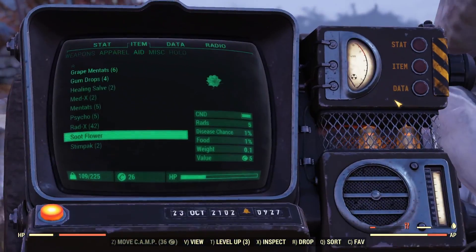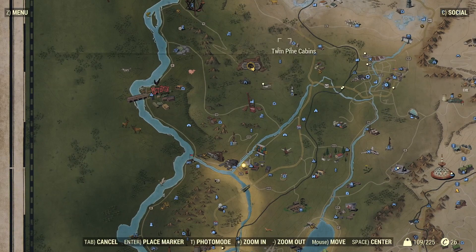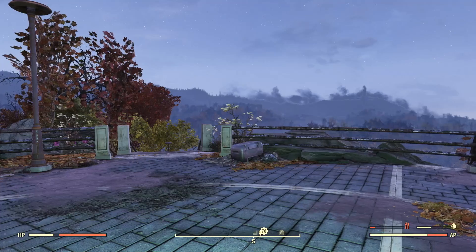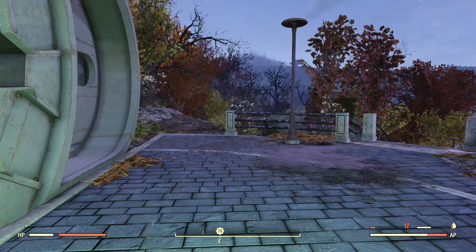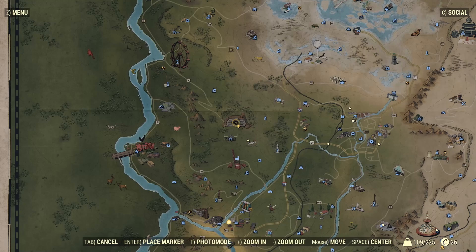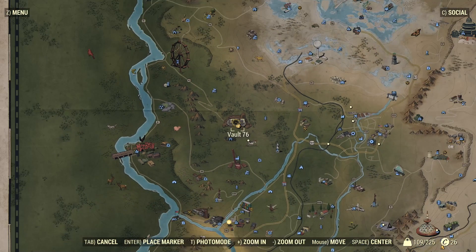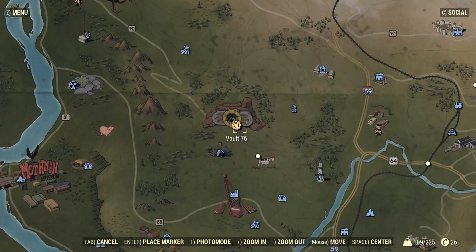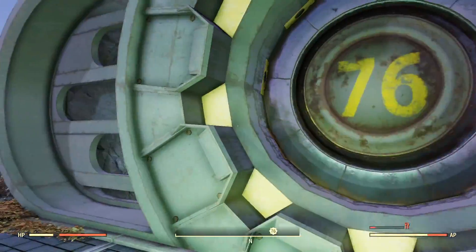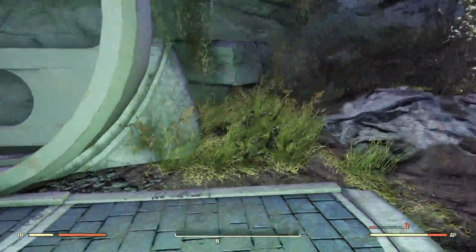Soup flower can pretty much be found all throughout the forest inside Fallout 76, but odds are if you are here you are looking for a specific run. I'm about to show you my personal run. Where I like to start off is Vault 76, located right here on your map. Once you guys get here it's going to look a little something like this.